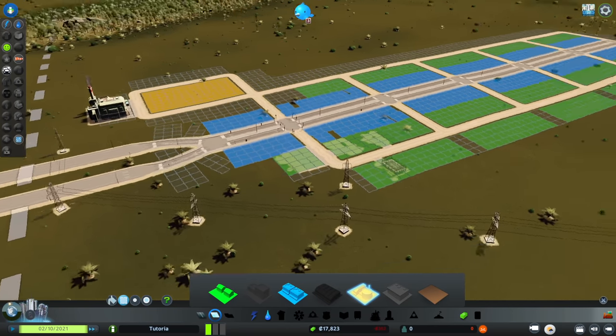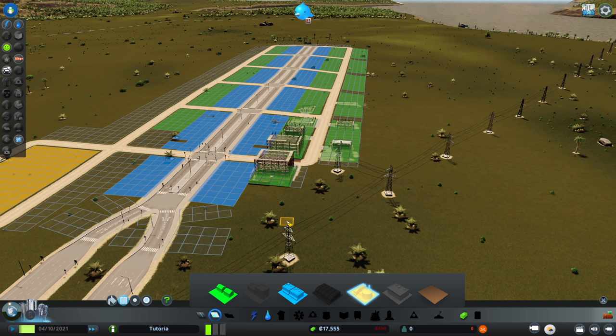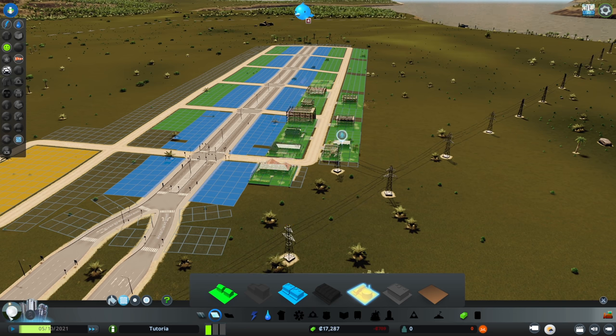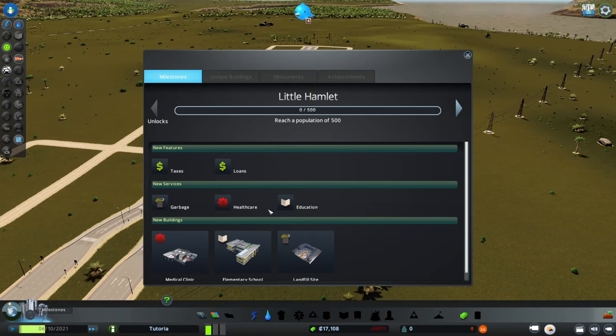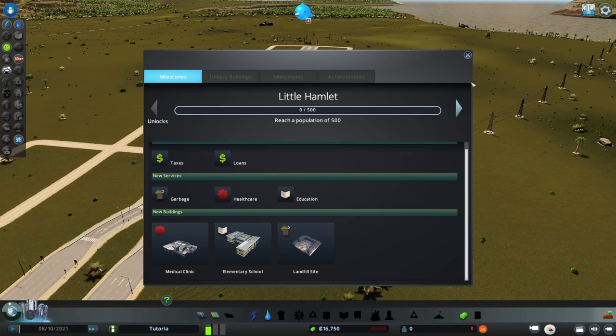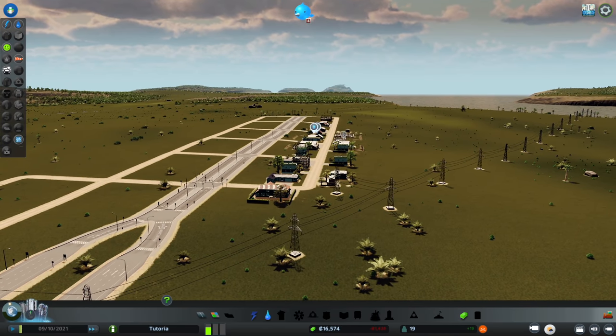You'll see development occurring right away, and you might be thinking: what about police coverage, fire coverage, landfills, healthcare? We don't need to worry about that until the population milestones are reached. If you click on the padlock, you'll see your milestones. Until we get to 500 population, we don't need to worry about garbage, healthcare, education — none of that. What you're worried about right now is balancing the budget.